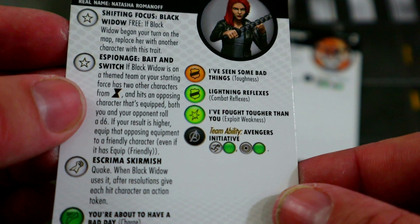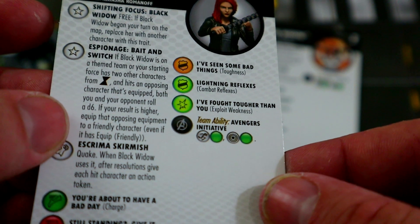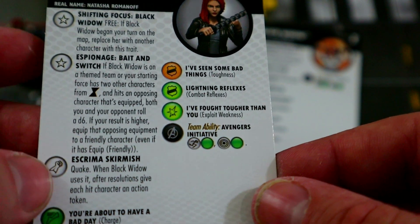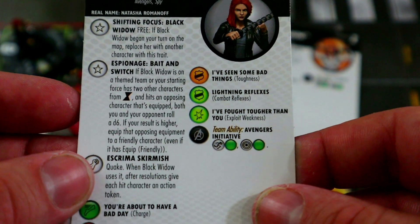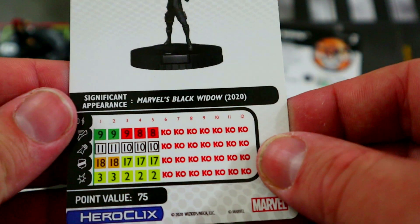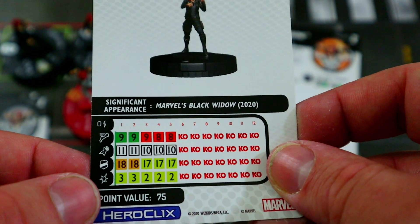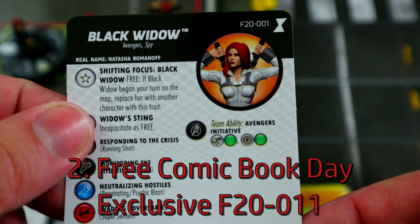This next one has the same theme team trigger: if she hits an opposing character that's equipped, both you and your opponent roll a d6 — if your result is higher, you can take that opposing equipment and put it on any of your friendly characters, even if it can only equip friendly characters for their faction. Stealing your opponent's equipment is great. She also has quake, and when she uses it, each character may be given an action token — potentially handing out a lot of action tokens. Charge, exploit weakness — a really good close combat fighter.